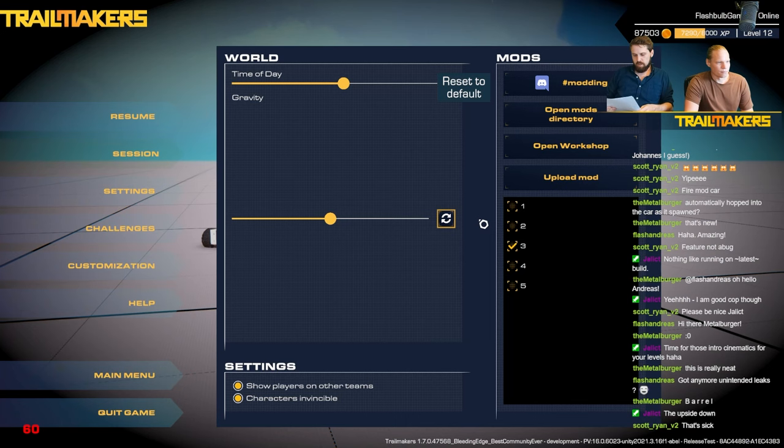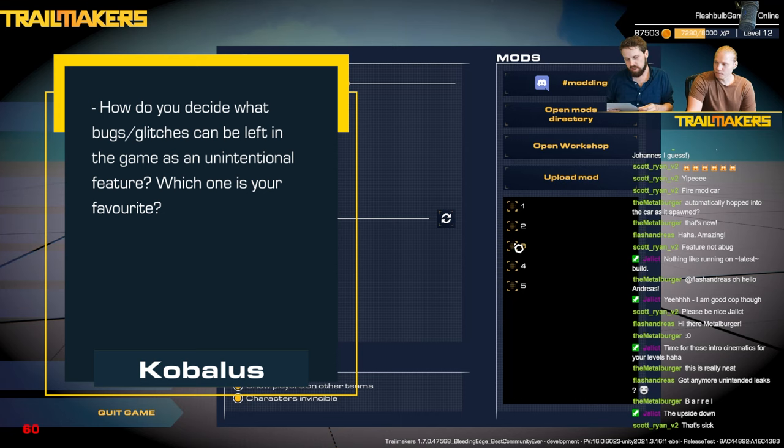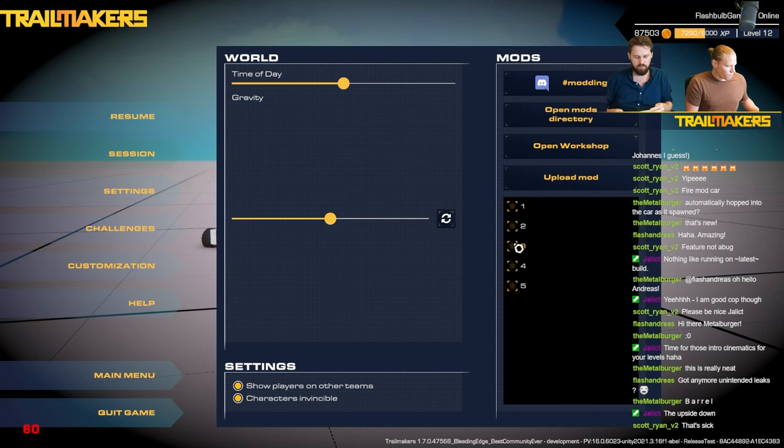From Kobolus: how do you decide what box glitches can be left in the game as an unintentional feature, and which is your favorite? Finn says: the remote control glitch in all its combined fun factor and brokenness. Wooner says: a glitch may remain if it's overall beneficial until a feature creating the same experience can be added to replace it — it's all a matter of how much good it does versus how much trouble it causes.